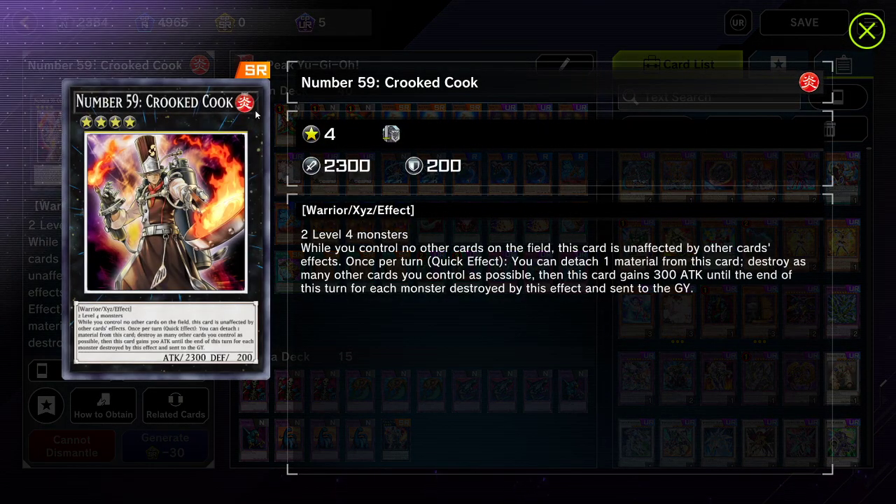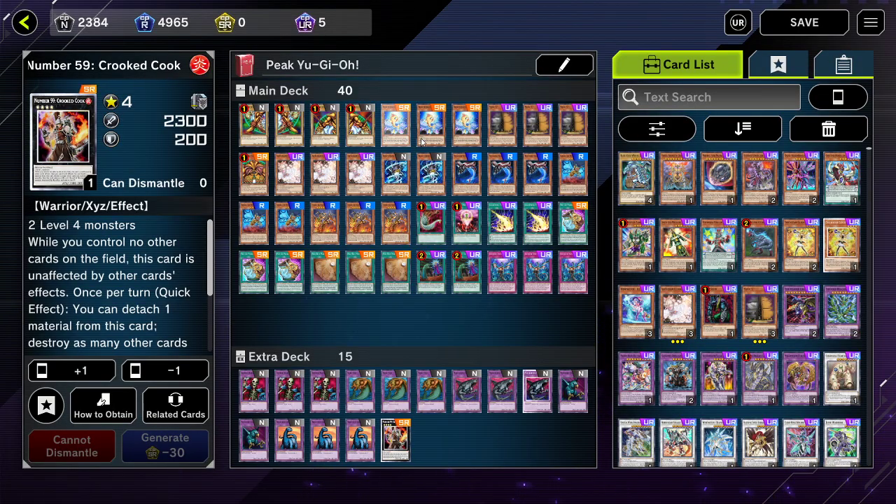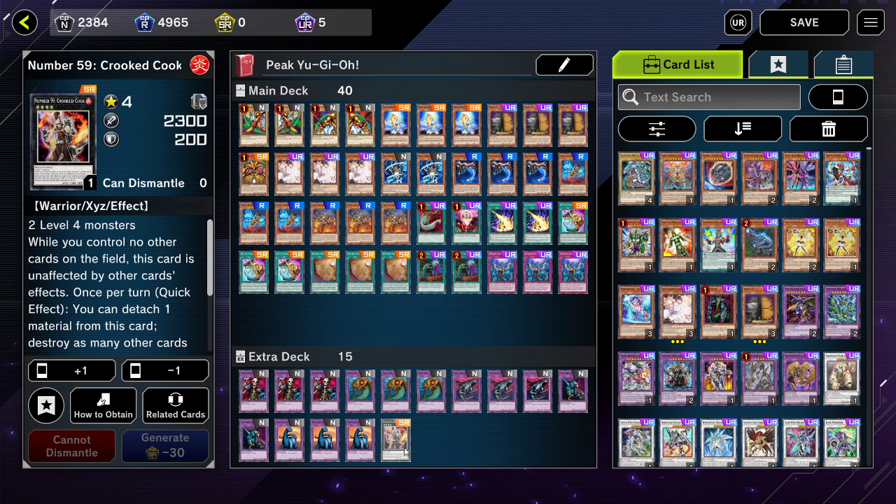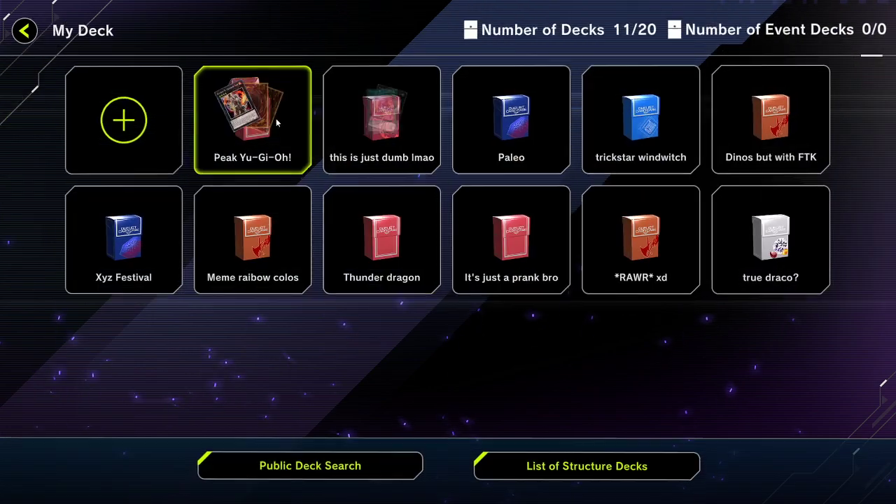The win condition for the deck is you just draw through your entire deck until you get Exodia, since your opponent can't deal with your monster. It's a very slow deck and it'll take a long time to win. In fact, I only actually have one replay where I've won with Exodia — I've won plenty of times with this deck, but most people, when they see this card, go 'oh, I can't kill that' and concede instantly. So let's get into the actual replay.